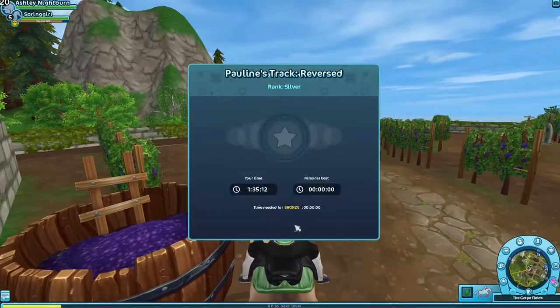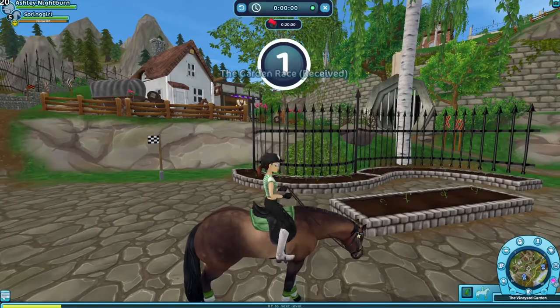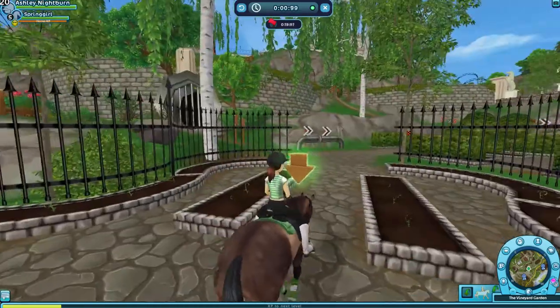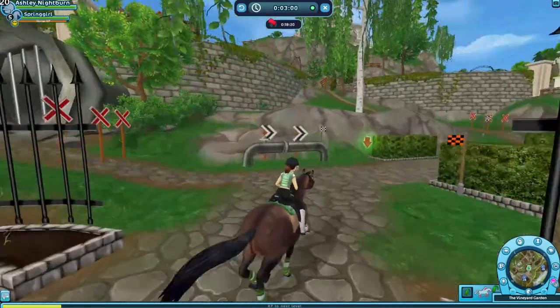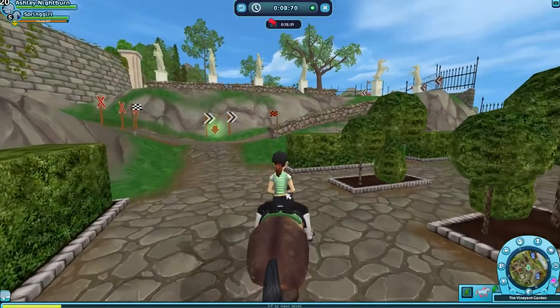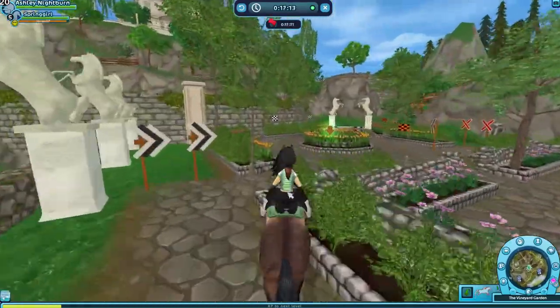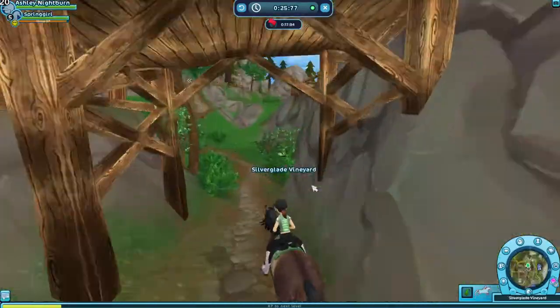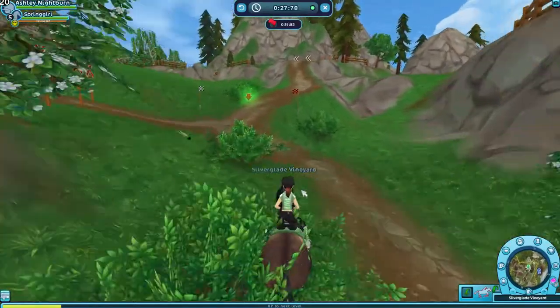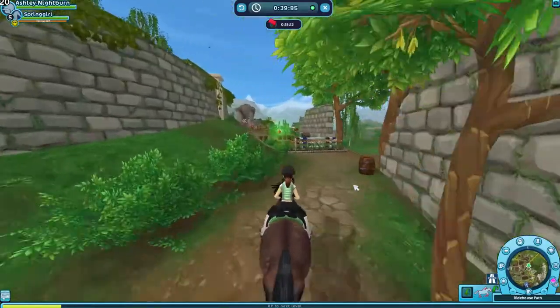I don't know if you guys have noticed, but the American Quarter horse — when it immediately stops — slides so far compared to all the other Star Stable horses. The American Quarter horse's instant stop is kind of more realistic than a lot of the other horses. It just kind of annoys me how far you slide when you're just trying to stop quickly.